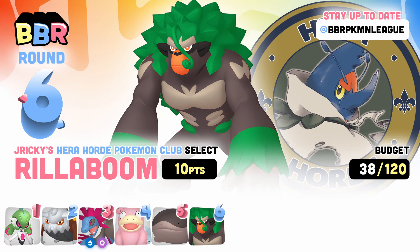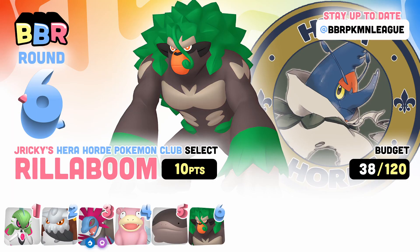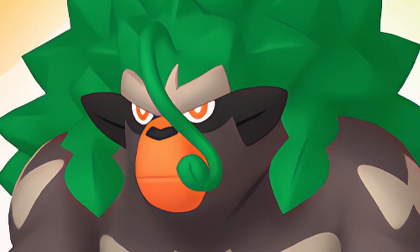I think Rillaboom can still function as a very solid wall breaker. No matter what, Wood Hammer and Terrain still nuke a lot of things. It also still has Knock Off, which is a hot commodity this gen, and it's still able to hit Steel types with Low Kick or Stomping Tantrum. On top of all of this, the biggest thing it offers to my team is Grassy Terrain, which Heatran and Clawsire are going to love. If you are a Rillaboom believer, go ahead and leave a like on this video.